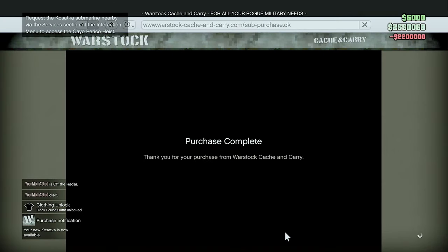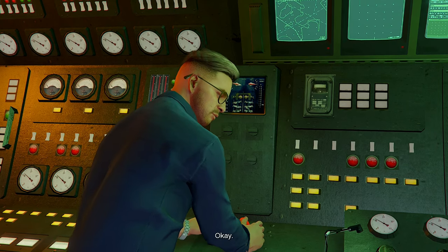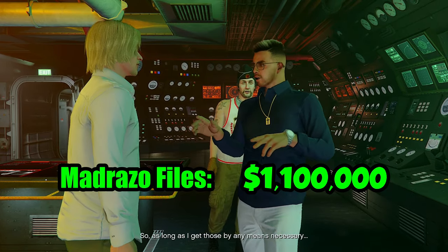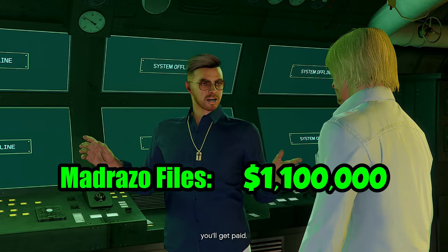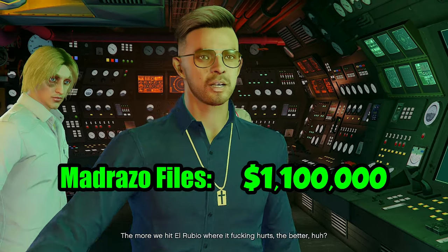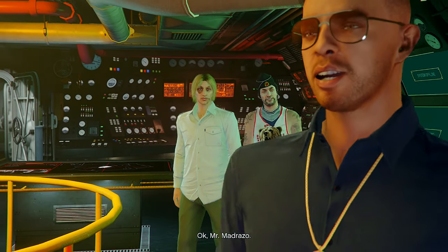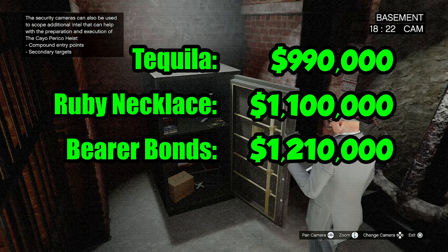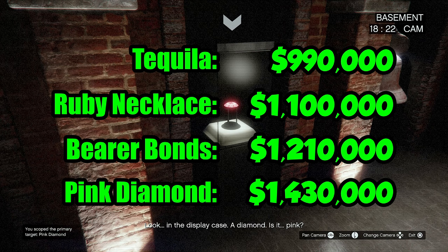I'm going to buy just the Kassatka with none of the add-ons to begin with. The first time you run Cayo it'll always be the same primary target, which are the dirt files that El Rubio has on Madrazo — it's Madrazo that hires you for this job, so it makes sense to have a story mode target for the first run. After that, the primary target will be different every time. Most of the time it'll be the Tequila, which is the least valuable target, but other targets in order of increasing value are the Ruby Necklace, the Bearer Bonds, and the Pink Diamond. The more valuable the target, the less chance you have to get it.